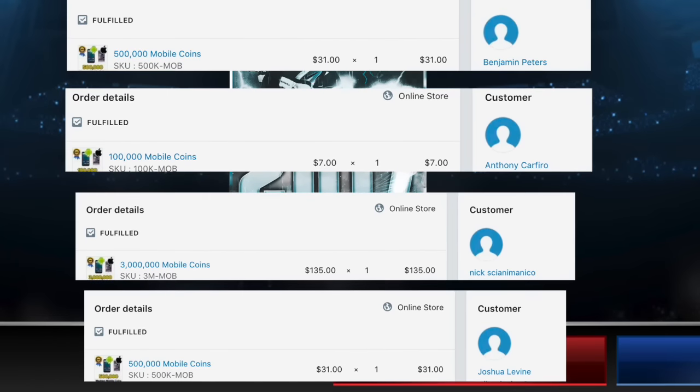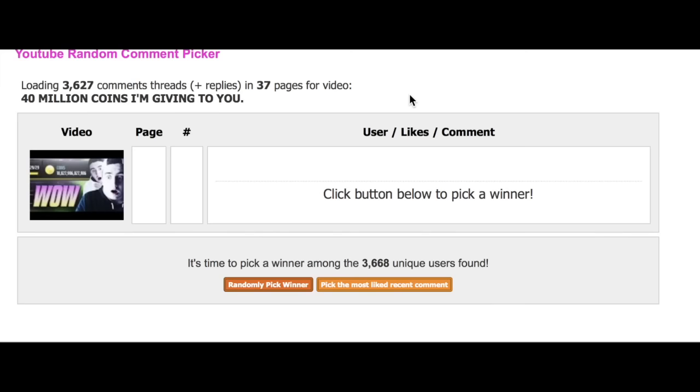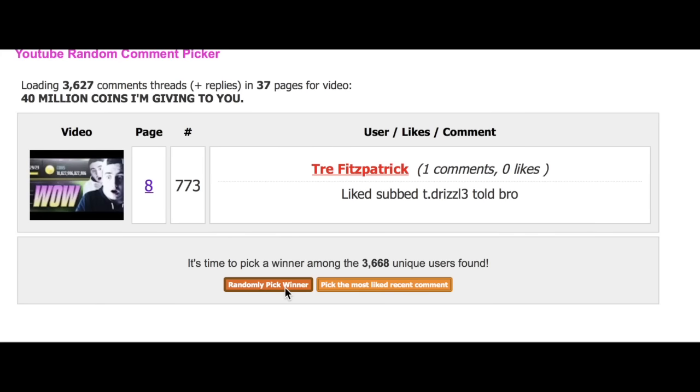Now let's see who won the two five-million-coin giveaway from me personally. We have every single comment from the '40 million coin giveaway' video loaded — 3,600 entries. Using a random winner picker, we can randomly select a winner. About to pick it — someone's about to win five million coins. Here we go — randomly pick winner — boom!